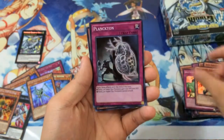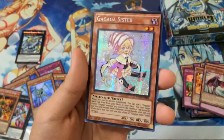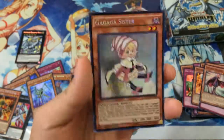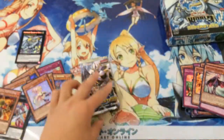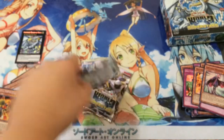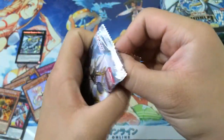Jolt Counter. Gagaga Sister — now, this is actually one of the very beautiful prismatic secrets in the set. I think this makes Gagaga decks pretty playable. So we have three packs left. Let's see — do we have any magic in these last few packs?